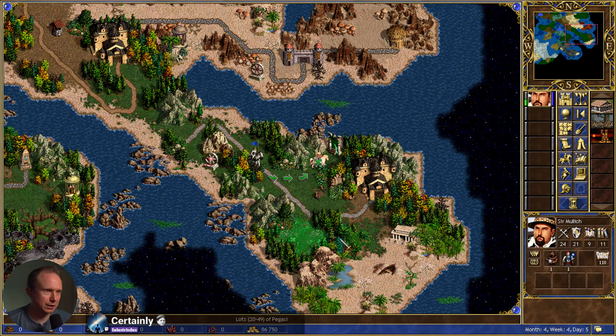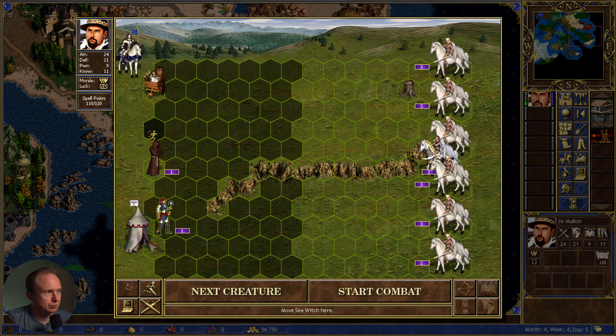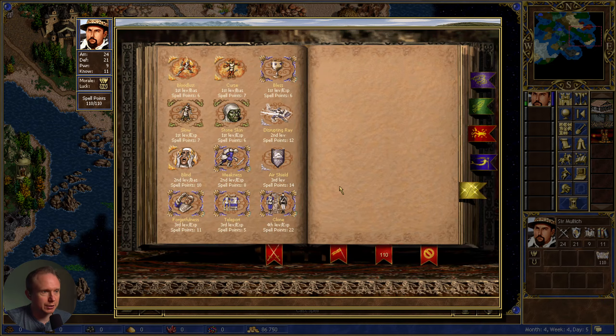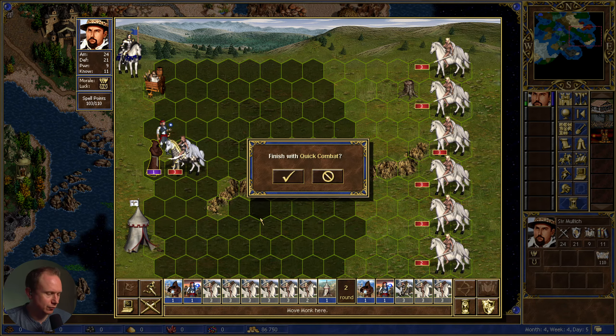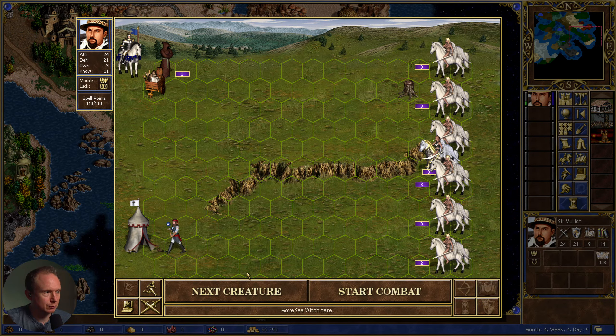Did you know that morale was gonna pop there? No. The chest piece is new — attack and defense by four versus spell power by four. I'm not sure which one of those you want to use. I need to go get some mana.